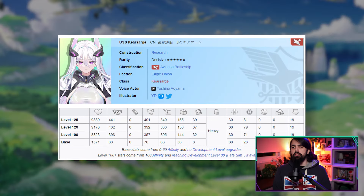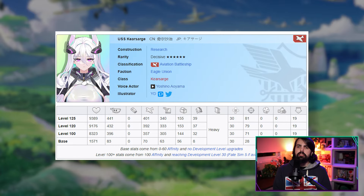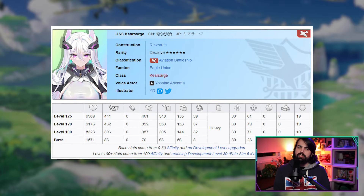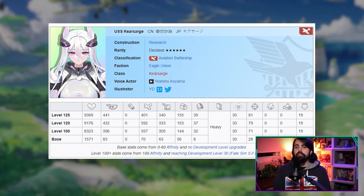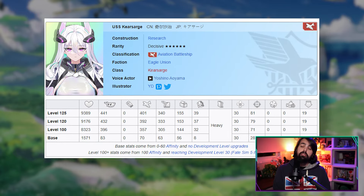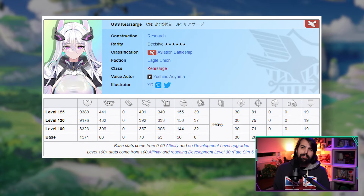Next we have Cure Sarge, a new UR-grade Aviation Battleship. Her active ability, Multi-Linked Lock-In System, can inflict a special burn ailment on enemies, increasing the damage they take from your fleet. Her passive ability, Combat Adaptation Module, boosts damage to burning enemies and launches a special Earth Strike every 20 seconds.